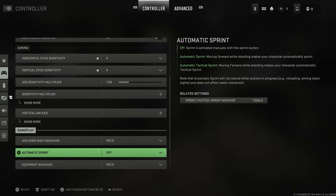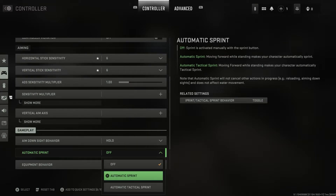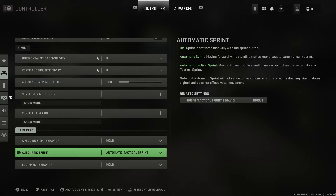In Gameplay, we're going to see the option for Automatic Sprint. If we click in, we'll have the option for automatic sprints or automatic tac sprint. I'm going to select automatic tac sprints.